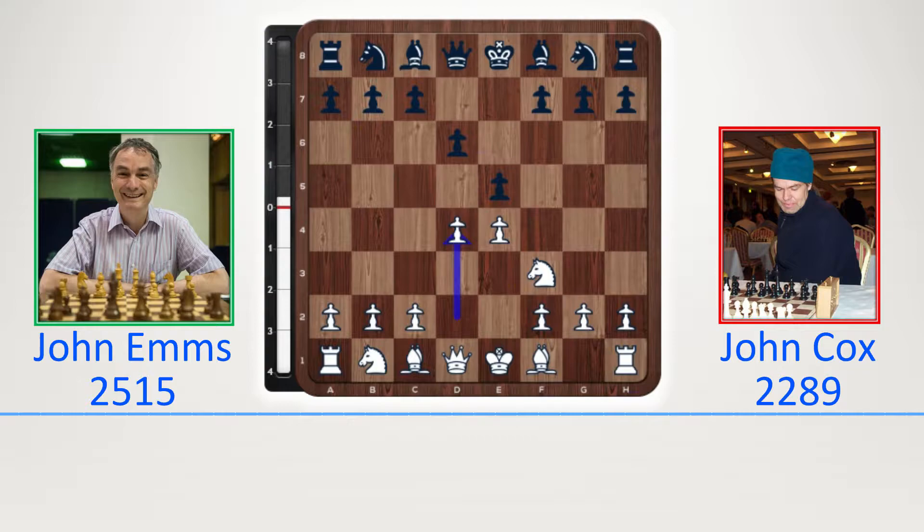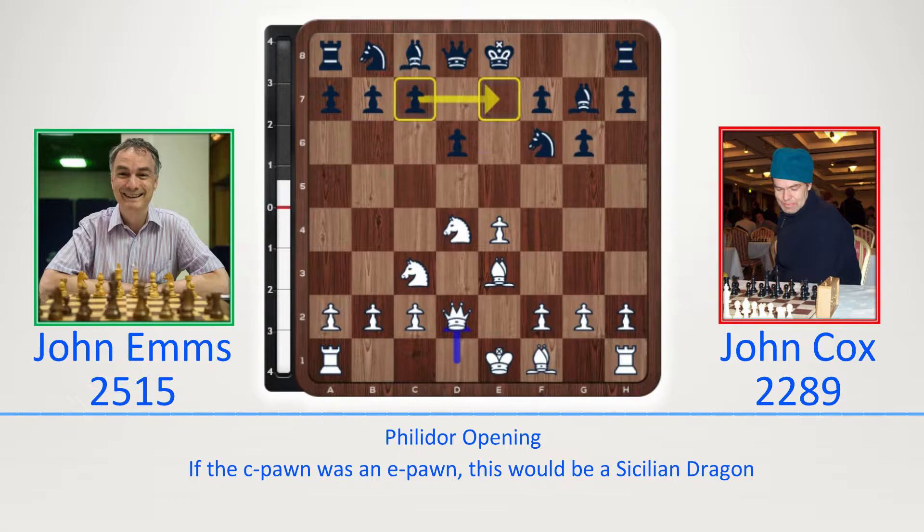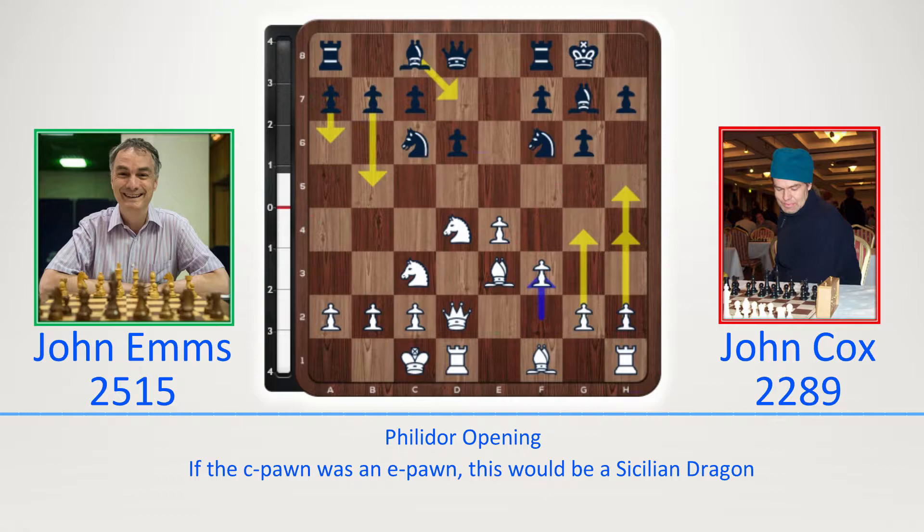Let's take it from the top. E4, e5, Nf3, d6, d4 — we have a Philidor. Take, take, g6, Nc3, Bg7, Bg3, Nf6, Qd2. If the c-pawn were an e-pawn this would be a Dragon. Castle, castle, Nc6, f3 — a Yugoslav attack structure.